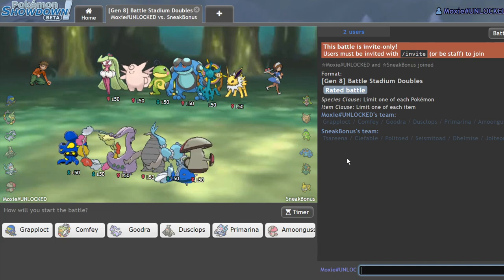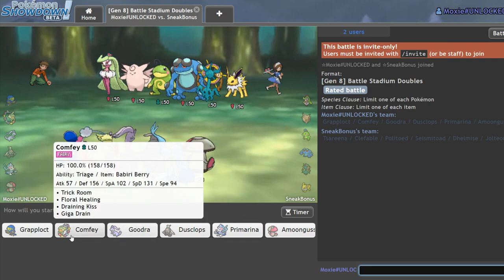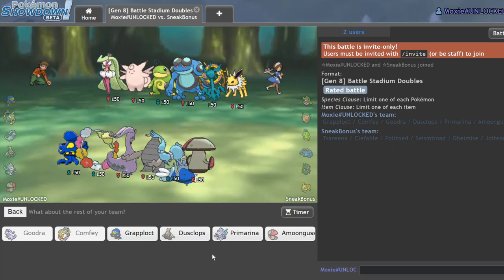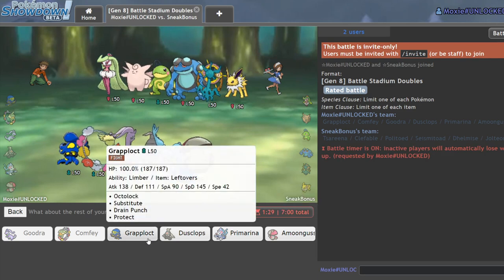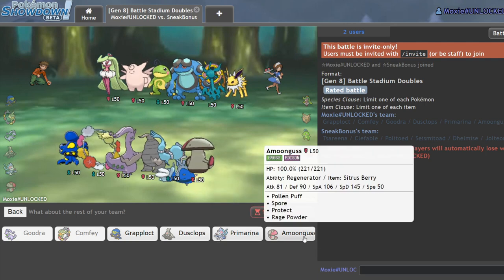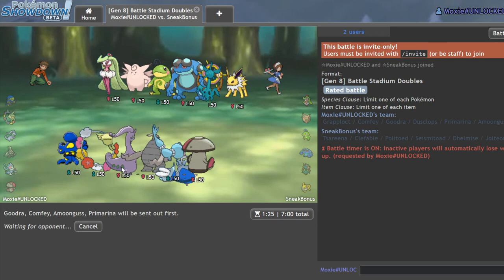I feel comfortable leading off Grapplocked, but the only thing is we have no way of hitting Ghost types with it, and they lose hard to Goodra. So I could go Goodra on the lead. Let's do Goodra/Comfey on the lead. I want to bring Grapplocked in Game 1, but I can't really afford to lead it here because the Amoonguss redirection is so good and so is Primarina.